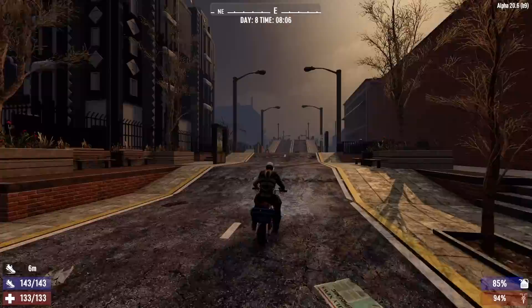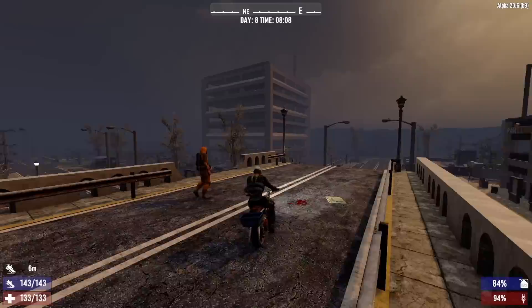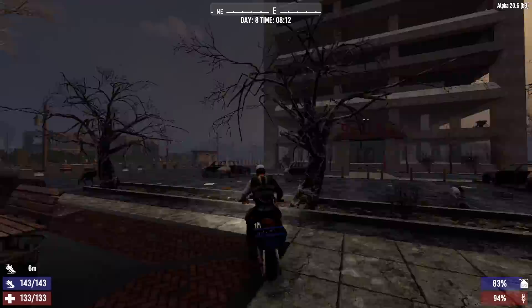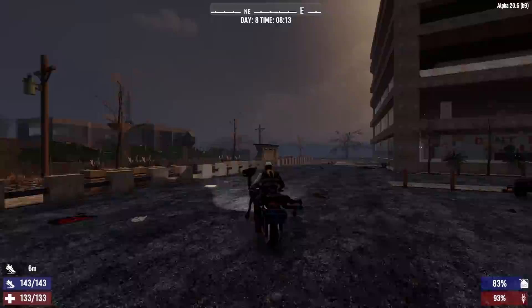Oh, this is the POI right here — the Ostrich Hotel. That thing is sick; that's why I put it in the intro. This is like one of my favorite looking POIs. We got to check this place out. Not today though — I'm not ready for it now. We can't go in the Ostrich Hotel with a double-barrel shotgun.